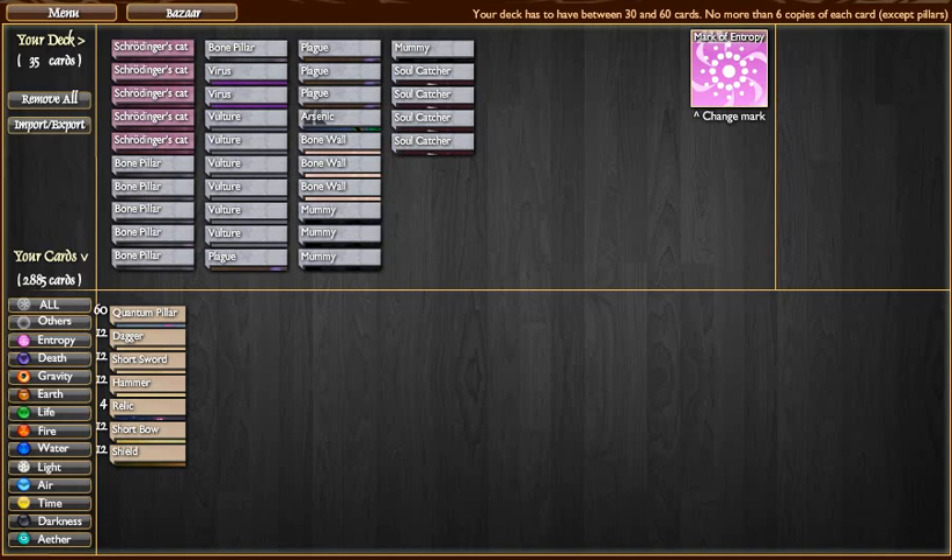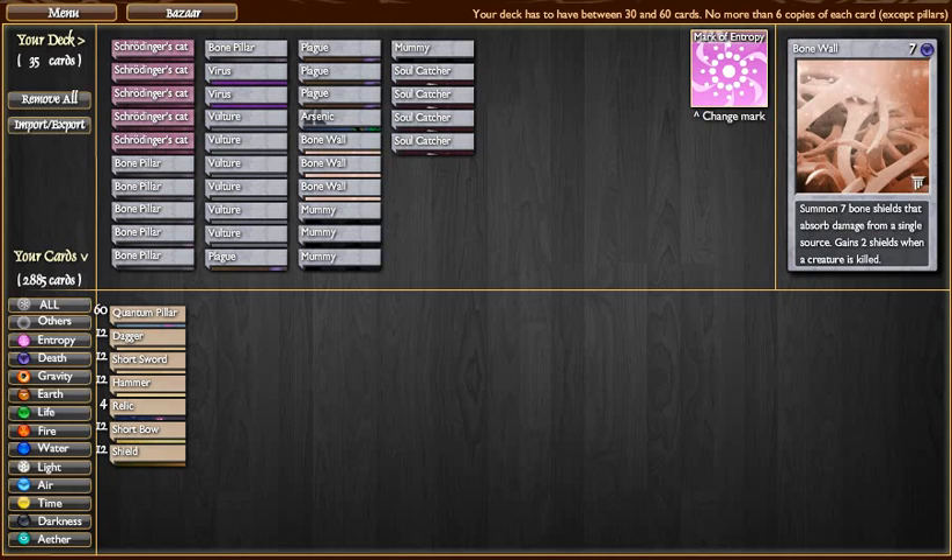In order to make a deck featuring the Vulture, I went the classic route. This is like, if you start with a death or an entropy deck, this is one of the first sorts of decks that you'll make — purely and simply because it's so simple to make, and it takes advantage of what death does so well, which is amass corpses and feed off of them.